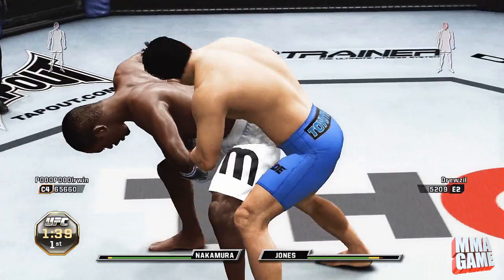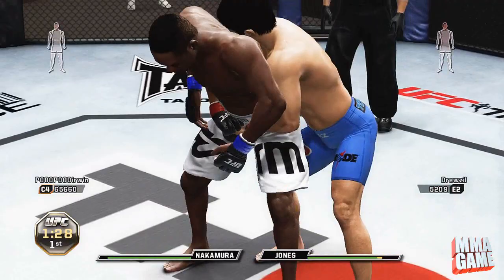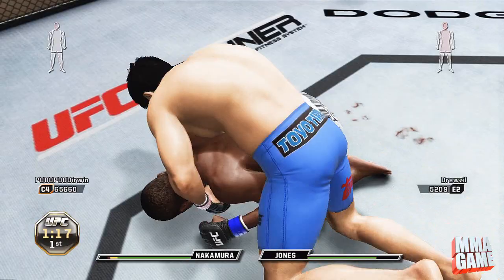I take his back here looking to get another throw. I was trying to see if he had the throw from the back, but I just threw him down like that. He does have the power knees from this position, which pretty much means I think he has them from side control as well, so that is really good.